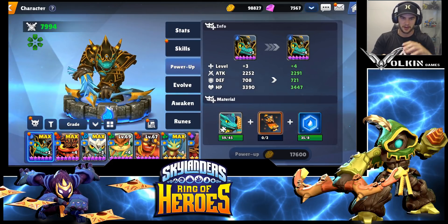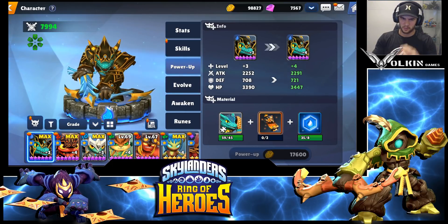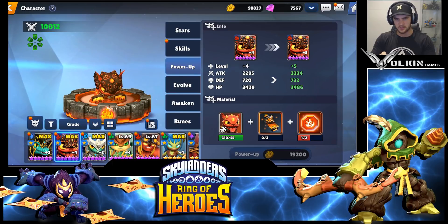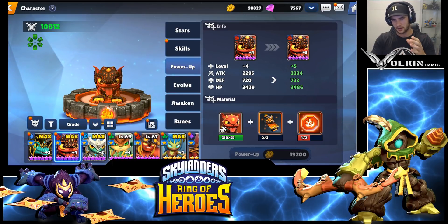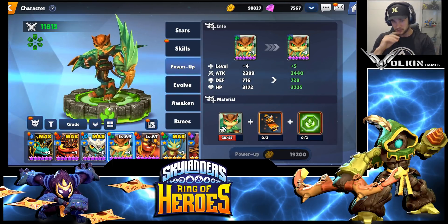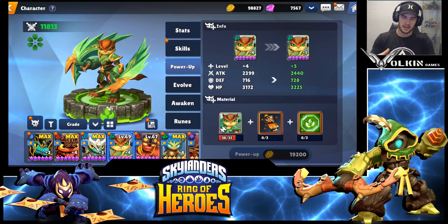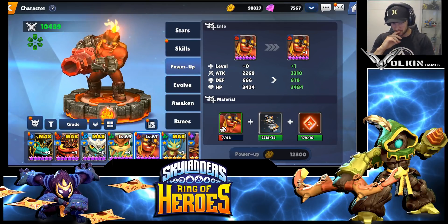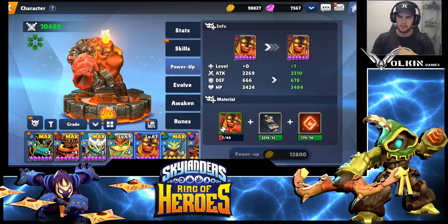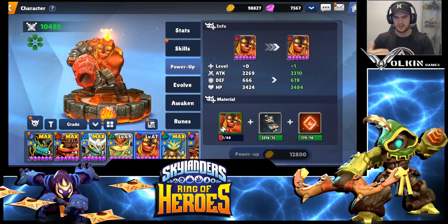A general tip with all the one-stars, and even two-stars to an extent: I only power them up and evolve them to six-star, awaken them, and then stop farming their shards. I did the same with my Hot Dog, my Blades, everything. Through wish stone summons and all that, I've already got 310 Hot Dog shards left over. I've also stopped farming Kaboom with the same strategy - you get a lot through summons so you don't need to farm them past six-star.